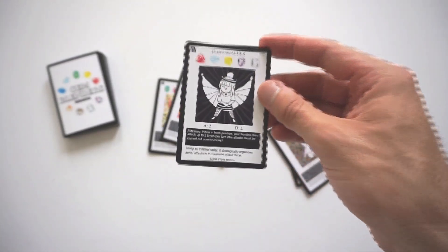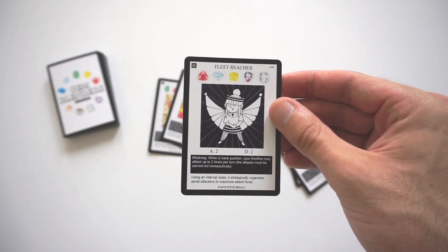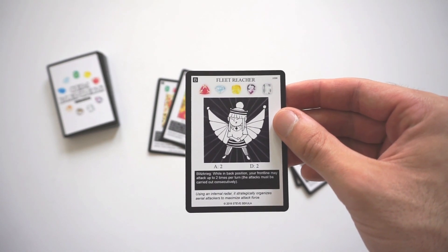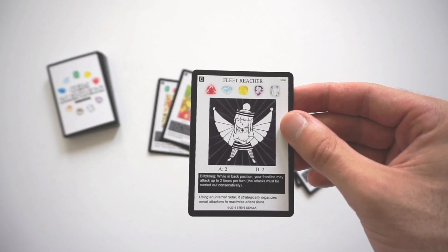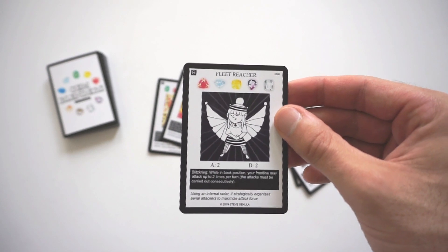Moving on, I'll talk about Fleet Reacher. Fleet Reacher is a level 5 blend — Pyro Gem, Cryo Gem, Electro, Nocturna, and Aero Gem. Two Attack, Two Defense. Its effect is Blitzkrieg. While in Back Position, your Frontline may attack up to two times per turn. The attacks must be carried out consecutively. Using an Internal Radar, it strategically organizes aerial attackers to maximize attack force.